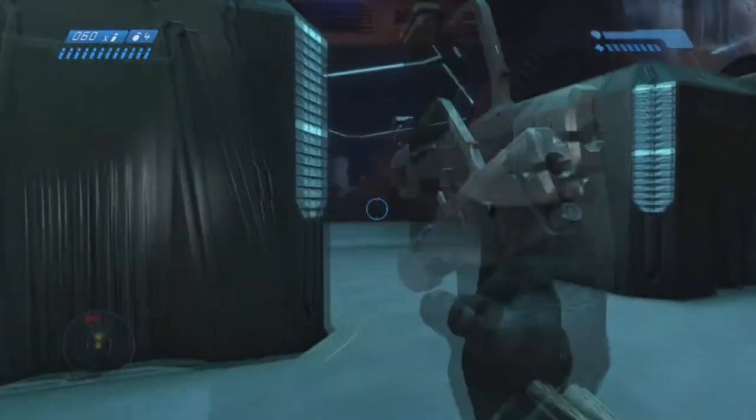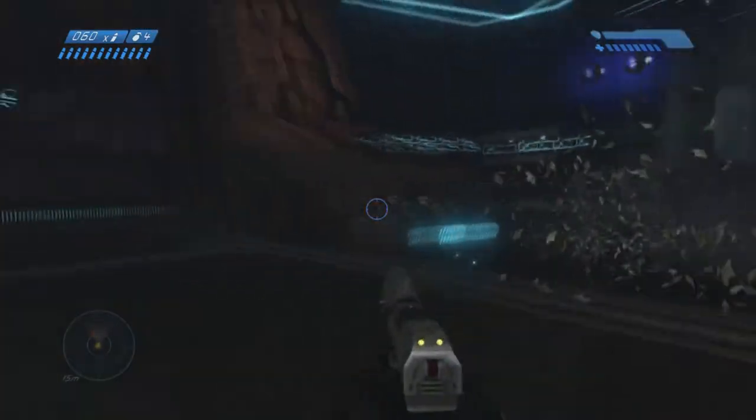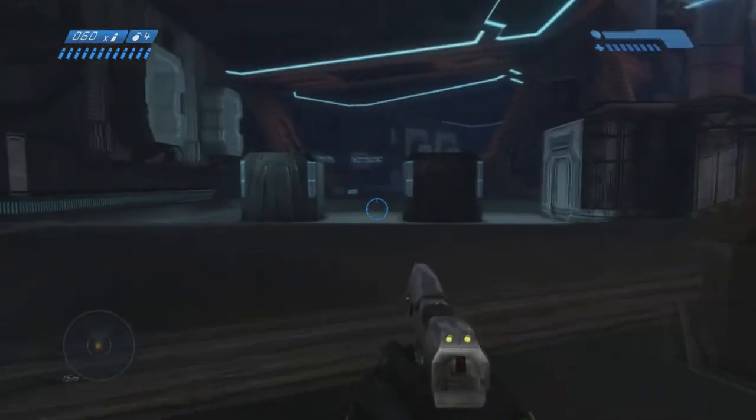Hey everybody, Silver here with another Halo Combat Evolved Anniversary Achievement Guide. This time we're doing 'That Just Happened,' which is complete the Library on Heroic or harder without dying.